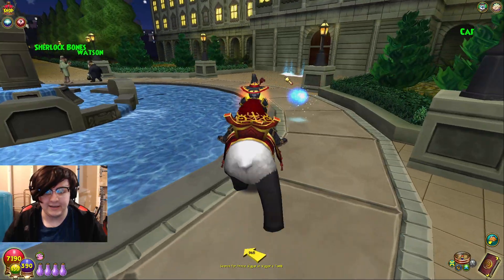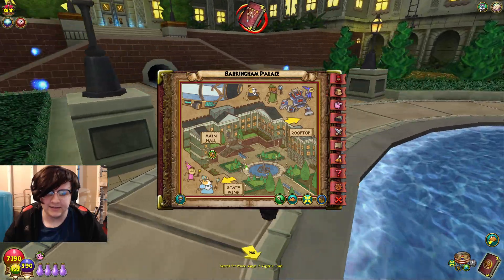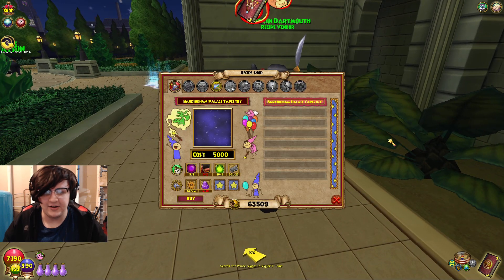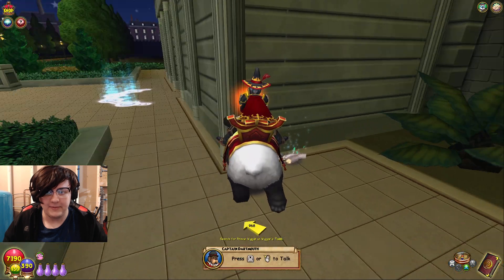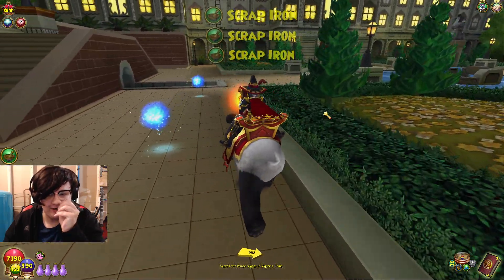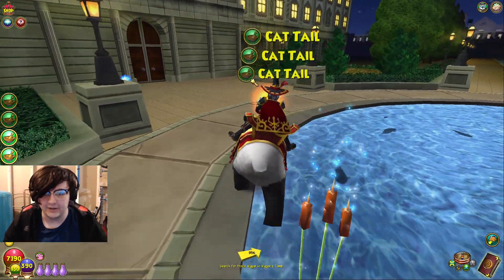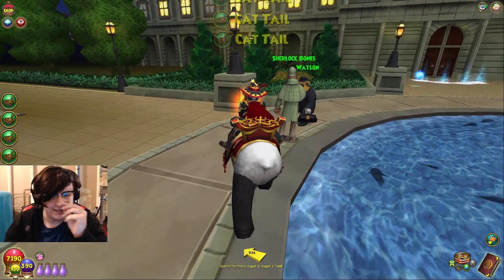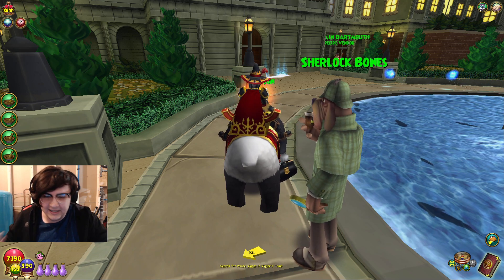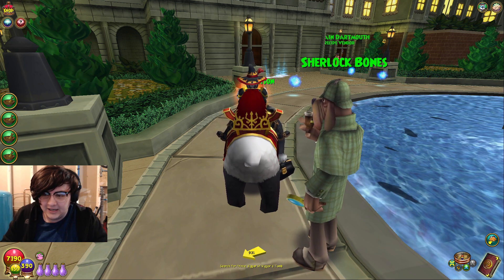Today I'm talking about a gear set that's severely underrated: the Barkingham Palace gear set. Another reason I wanted to bring this up is because I see a lot of people think that the Zeus gear is the end-all be-all, and I don't know why. Obviously Mount Olympus gear is good — it's some of the best gear up until level 60 — but this dungeon is just as easy, if not easier, and gives better gear.